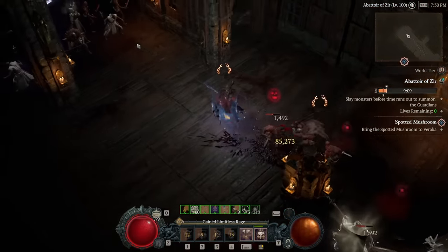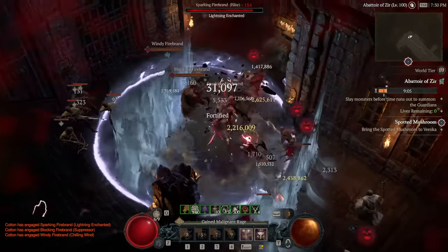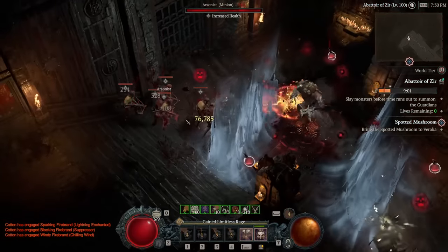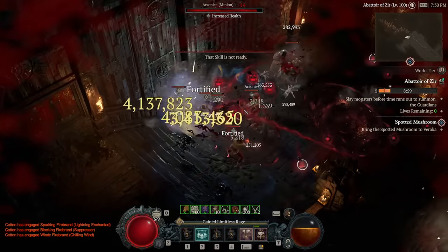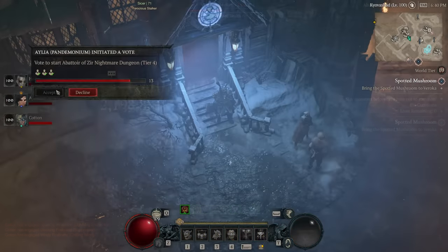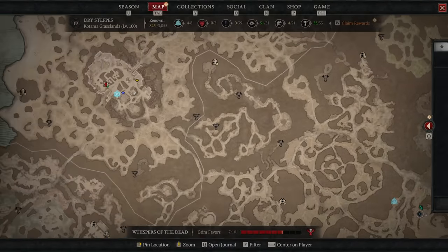If you are specifically looking to farm Sigil Powder for this activity, we will have a guide on that going up later tonight on the channel, as well as some other tricks to boost your efficiency. Once you have your Sigil, you use it, and then the portal will spawn in by the waygate in Ked Bardu. You can also click on your map to teleport in from a distance, just like Nightmare Dungeons can.